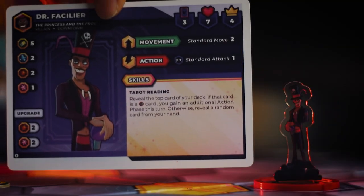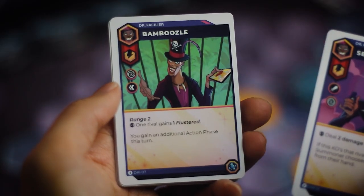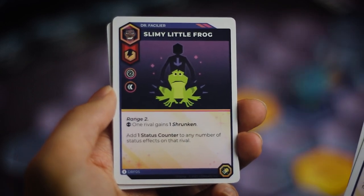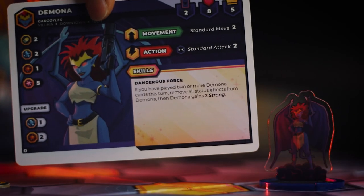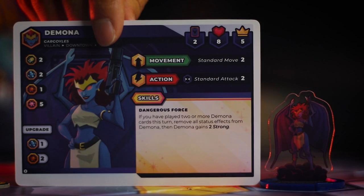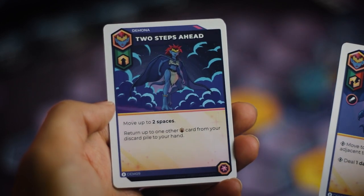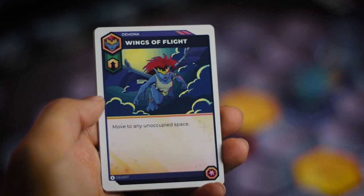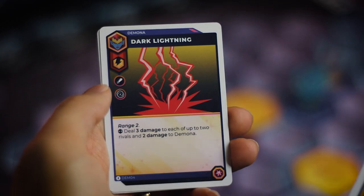Then we've got Dr. Facilier, who is really good at giving status effects to his opponents. He can give curses that make things really hard for your opponents, and he just has a fun time making everybody else's lives miserable. And then we've got the best starter character, Demona. If she plays her cards right, she can remove all status effects from herself and then gain strength. She is very, very good for players just starting out with the game.